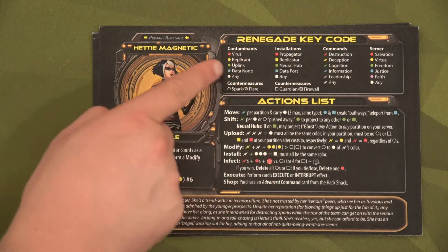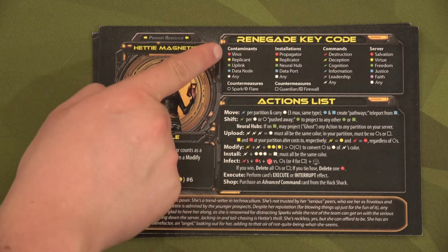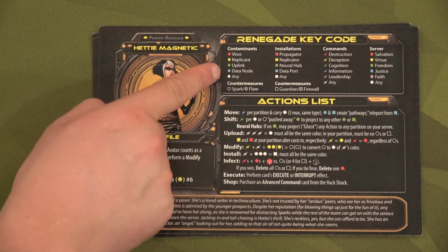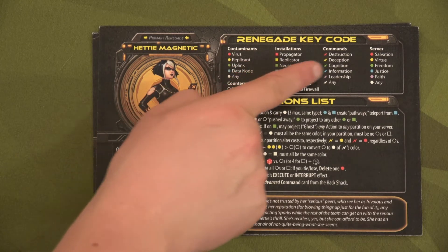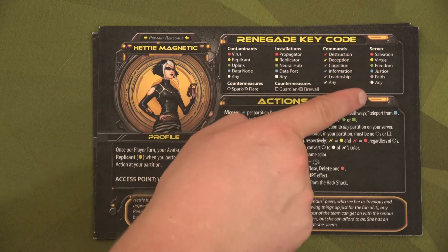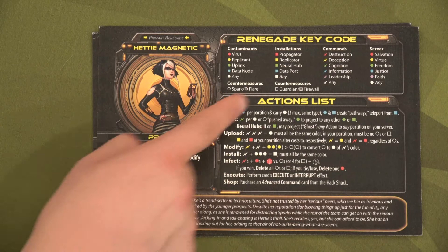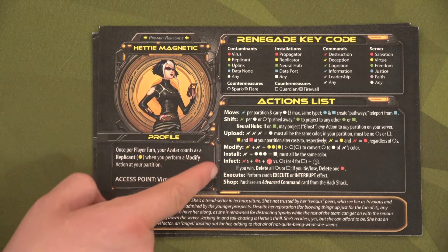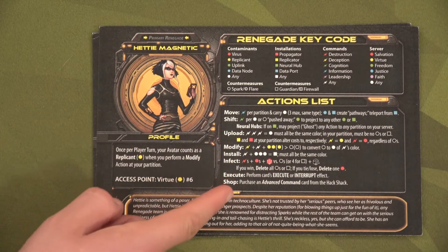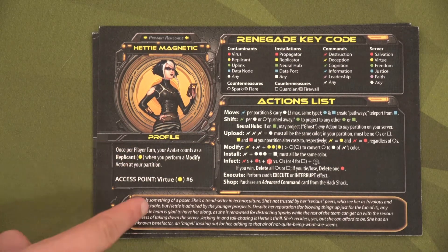Each character card is identical except for your special ability and your story. The card shows all the different names for things: contaminants, installations created through making contaminants, commands used to put out contaminants or create and use installations, and servers with names like Salvation, Virtue, and Freedom. All of your actions are listed on the card — very helpful as a reference during play.